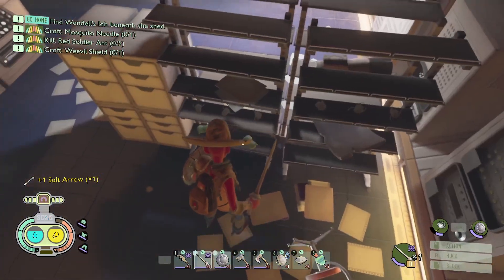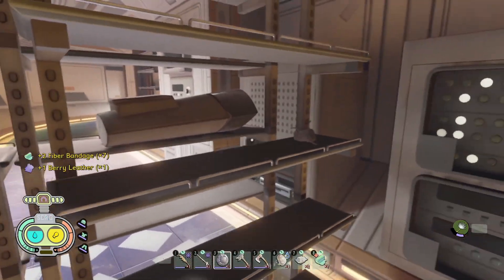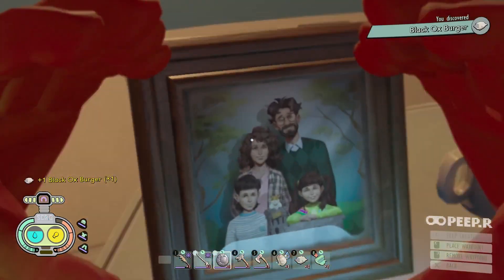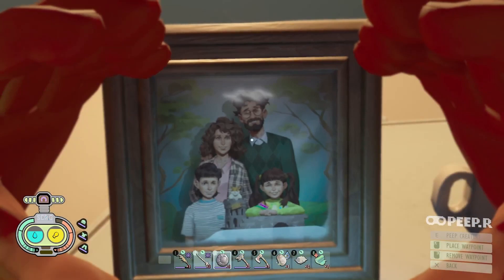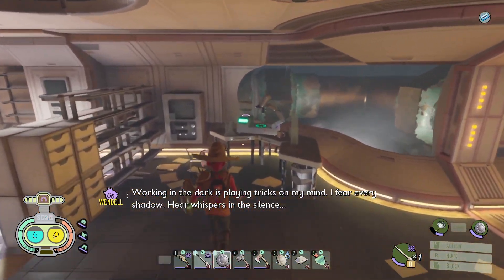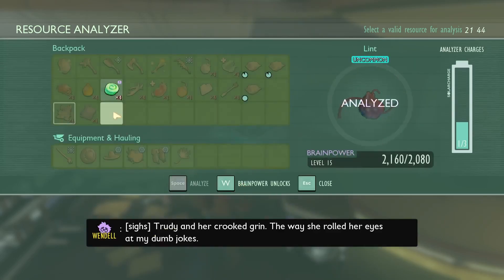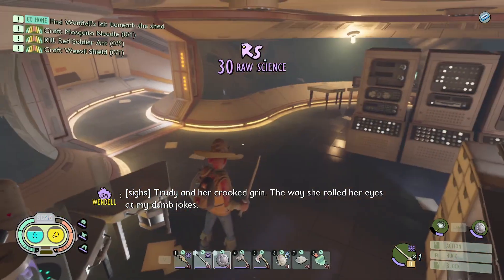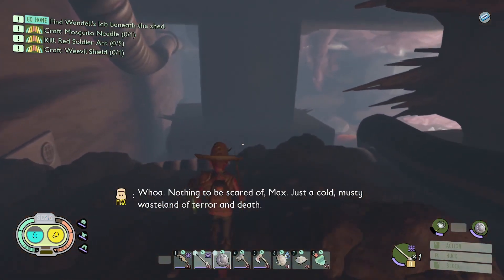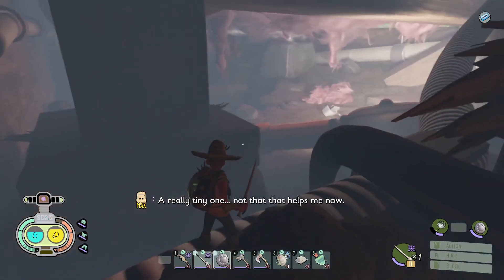Saw an arrow — huh. All new stuff, cool. I don't like that weird plant. Oh, that's probably where that hamster was — that little gravestone was in the haze area. 'Working in the dark is playing tricks on my mind. I fear every shadow, hear whispers in the silence.' I miss my family — Trudy and her crooked grin, the way she rolled her eyes at my dumb jokes. How she would jump into my arms every time I walked through the door after work.